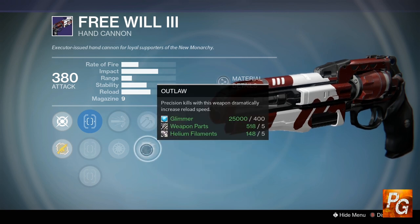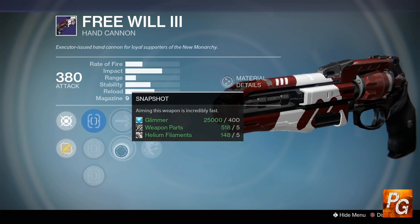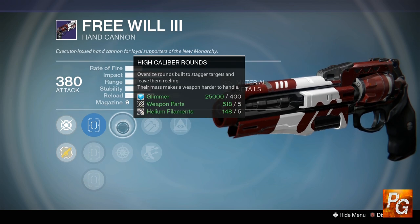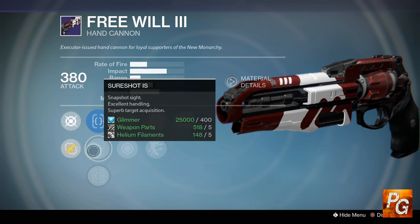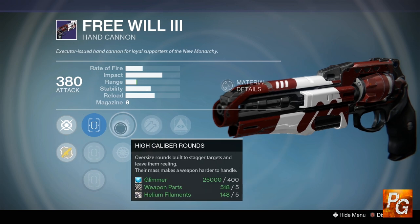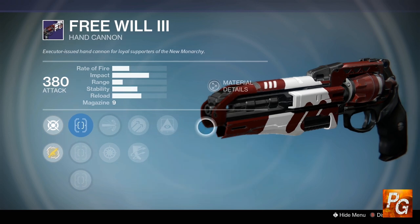We have Hammer Forged for increased range and accuracy. We also have Outlaw — precision kills with this weapon dramatically increase reload speed. We have High Caliber Rounds to stagger your enemies, and then Snapshot, which is kind of meh. For the crucible, I would definitely run High Caliber Rounds, Hammer Forged, and Hidden Hand, combined with Sure Shot for its superb target acquisition. You're going to have a very sticky hand cannon with pretty good range that staggers enemies and makes it harder for them to aim back at you. This is a very good hand cannon, and if you're a fan of hand cannons in the crucible I would definitely recommend picking this up.